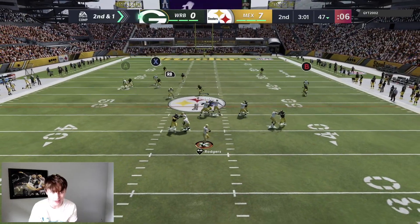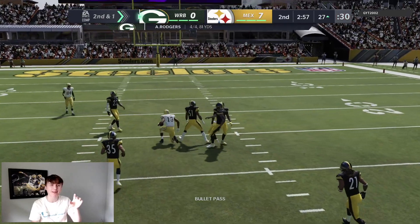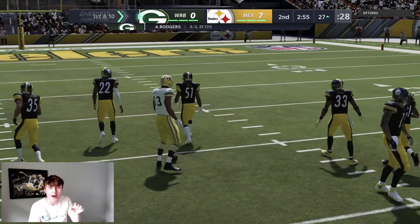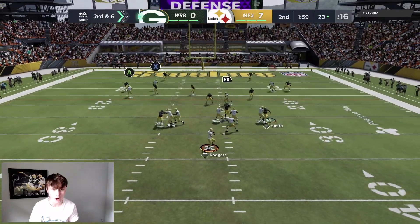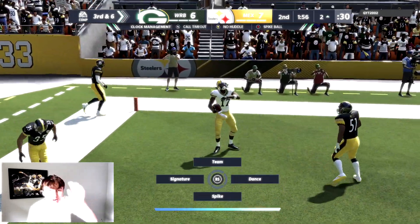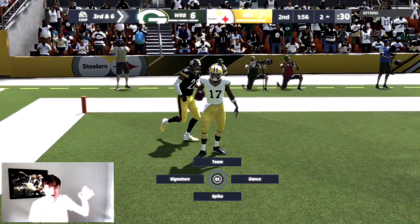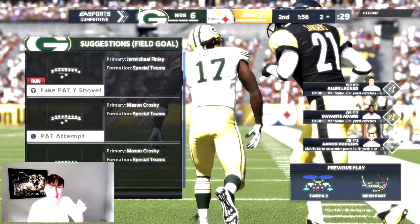Second and one — looking for Devontae Adams on the corner out, we don't have it, but we got the post across the middle. Absolute dot right there. Third and six — need to pick this up. Looking for Tay on the fade route, we should have it — we got that, that's a touchdown! Absolute rope once again from Rodgers to Adams. This golden ticket Aaron Rodgers is an absolute glitch and we're going to tie the game up.